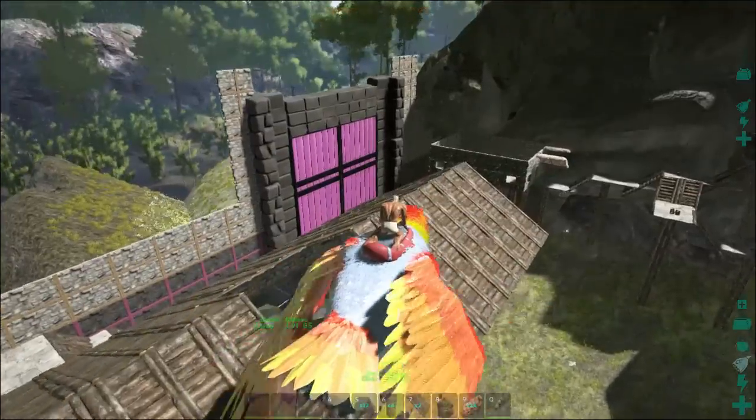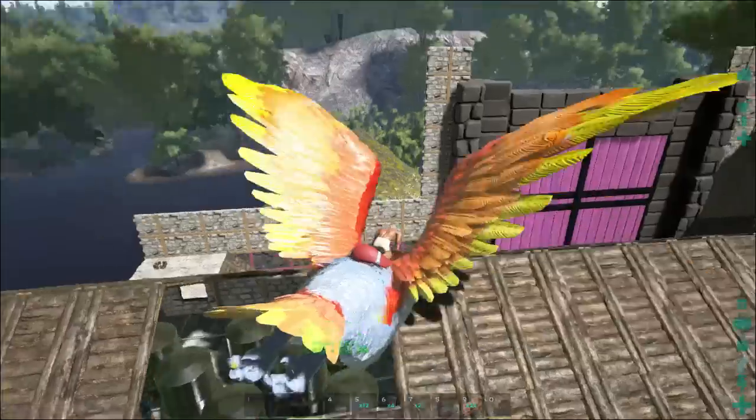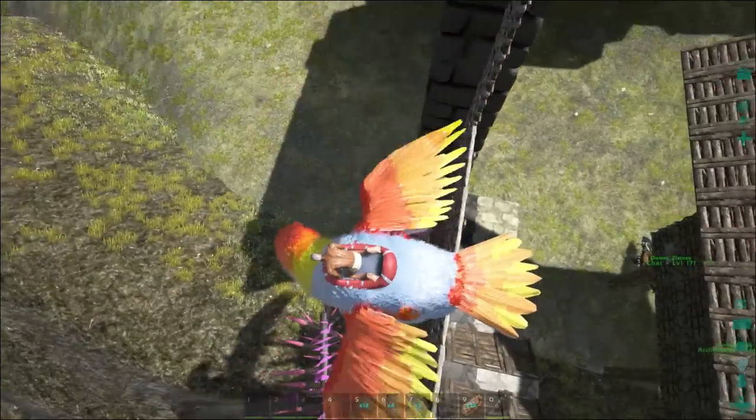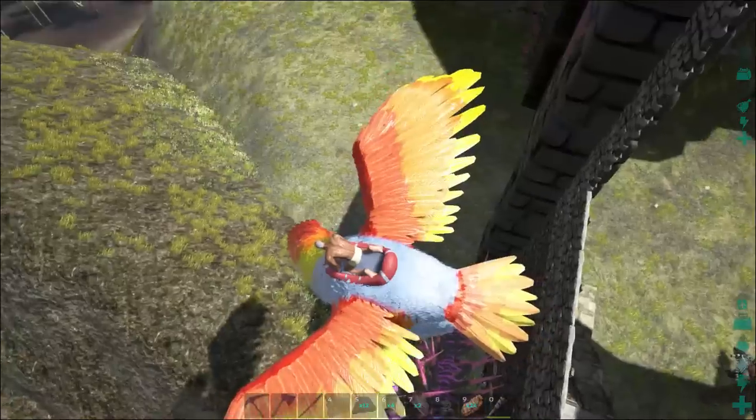Bigger walls and actual defenses, which we haven't really had. We've got little spike barricades on the exterior that are nice and magenta — or pink, I don't remember. It doesn't matter.